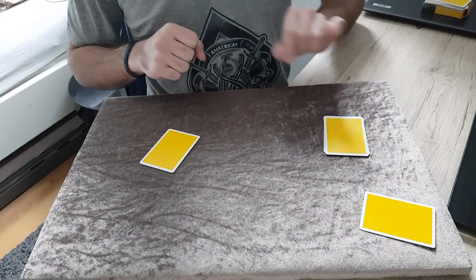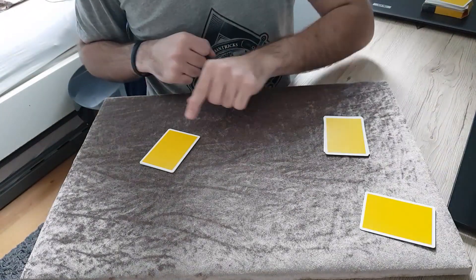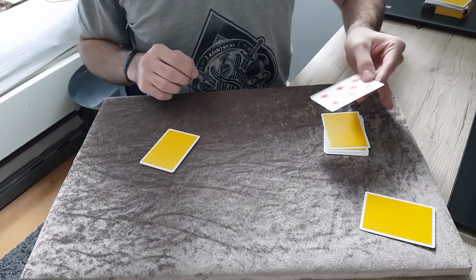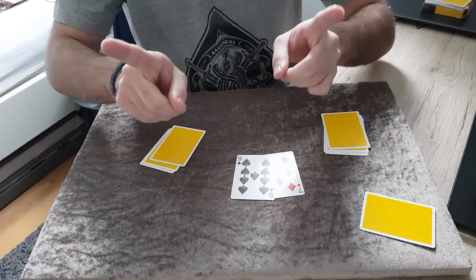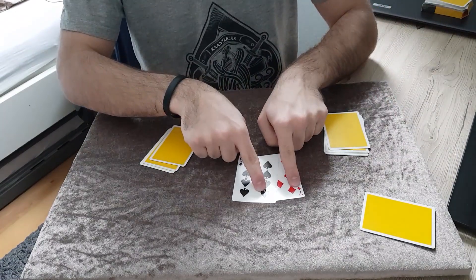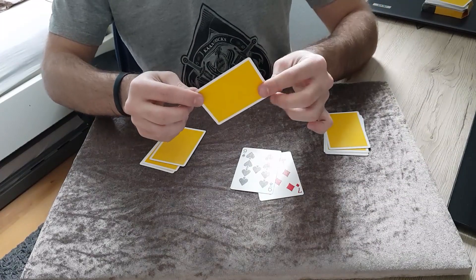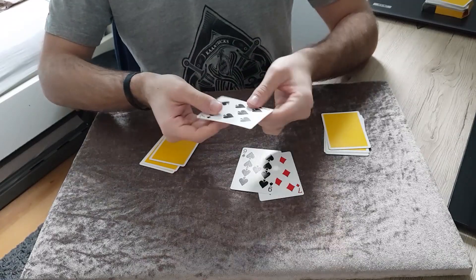The top card of this pack will tell us the value of a randomly created card, and the top card of this pack will tell us the suit. So we will basically create a completely random card — it will be the seven of spades. Imagine: you made the choices, we ended up with two piles, and the seven of spades. The prediction chosen by me at the beginning happens to be the seven of spades.